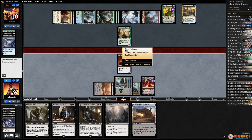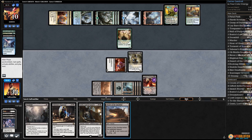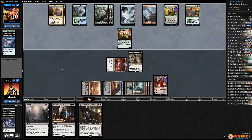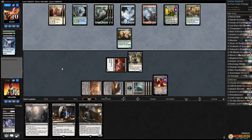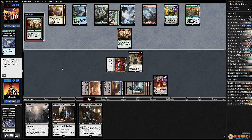Now let's attack Nissa. Play Ammit Eternal, play Desert, pass the turn. Our opponent does get an extra draw from Bounty, but if they don't have removal our creatures are going to be pretty good. Yep, scryed with Nissa - bottoms both. Another Servant trims down our Ammit Eternal a bit.